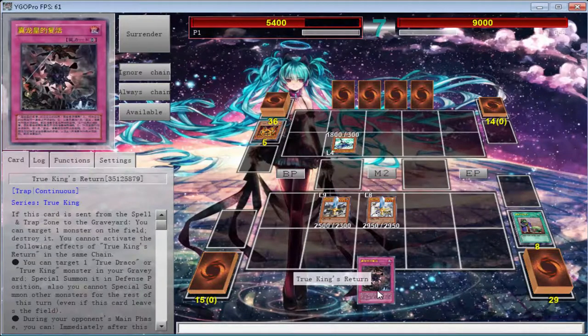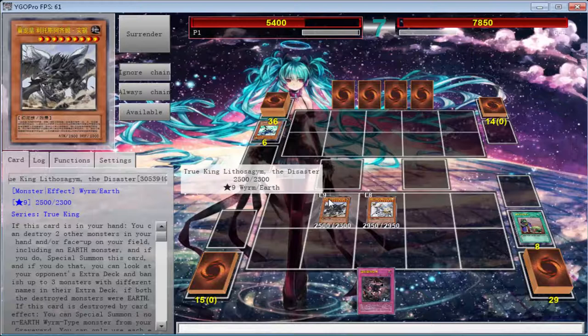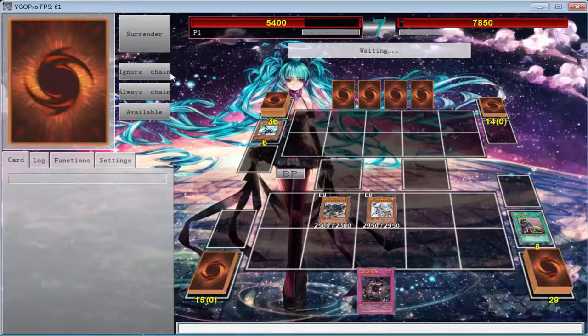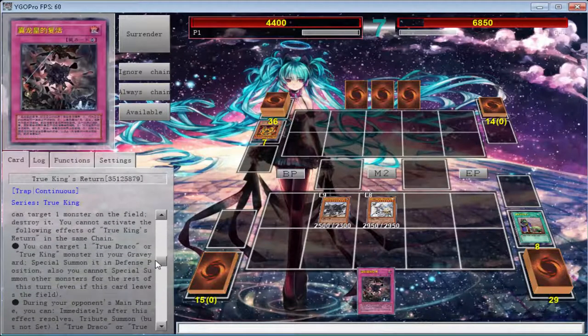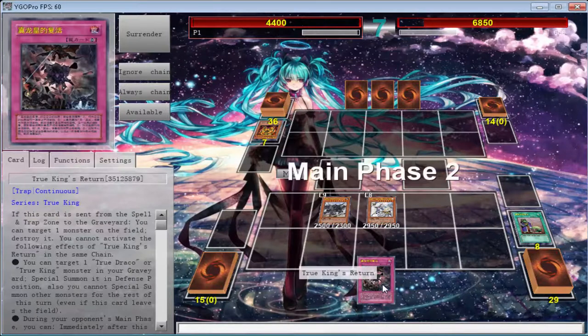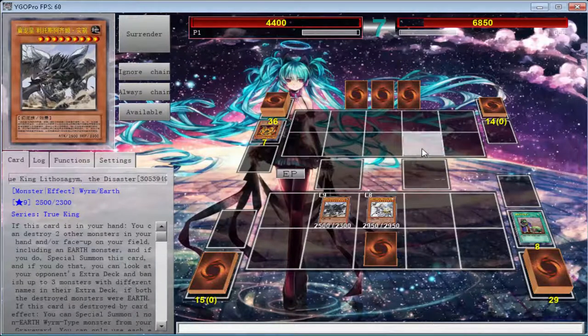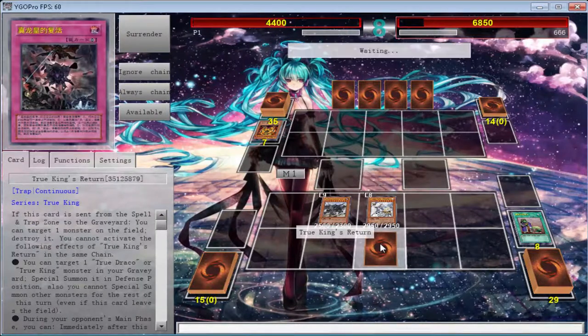I can start getting some back. I'm pretty sure it's probably going to be an Honest Neos — why didn't he search Honest Neos? That's honestly a good question. He gained a thousand, nevermind. He's going to die and attack me again — that's fine. When you play the main phase, what I can do is keep targeting my cards and bringing them back. I can start bringing some back, that's good.